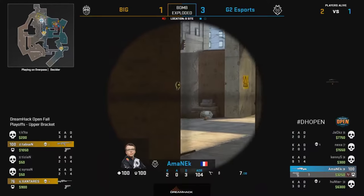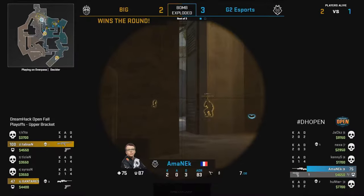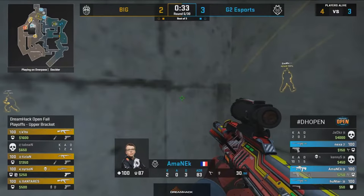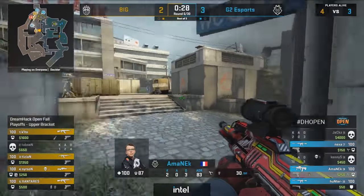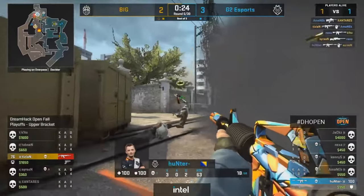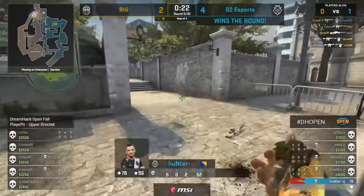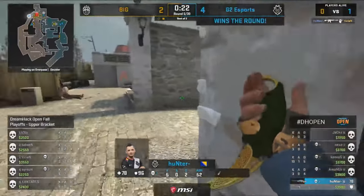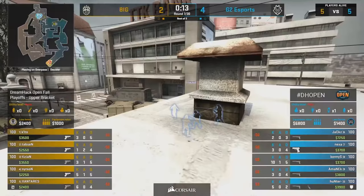Sixth round, trailing by one but well equipped. There's a chance here for G2 to actually hold on to this round — if Big don't hard clear this tightest of corners. He is able to catch Xanteres, not Tizian — two kills, and then that third one comes back from Hunter. Amanek, two headshots off the M4A1S. A perfect call from Amanek to tuck into the corner.